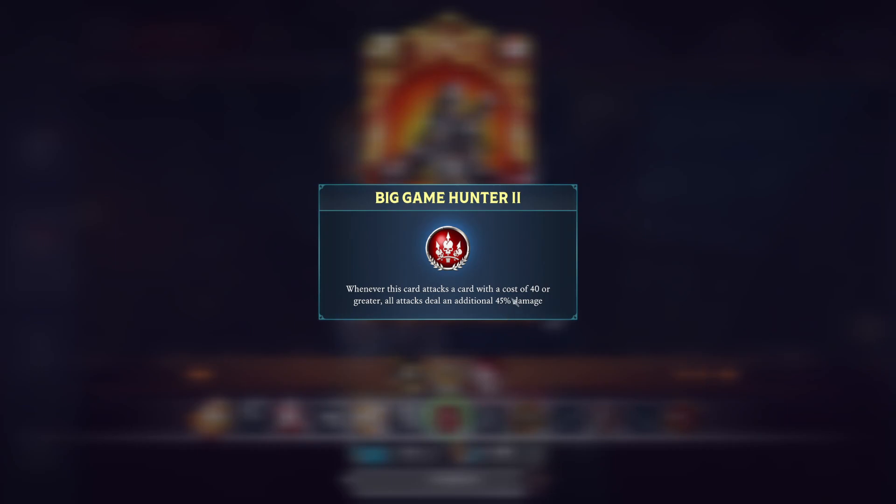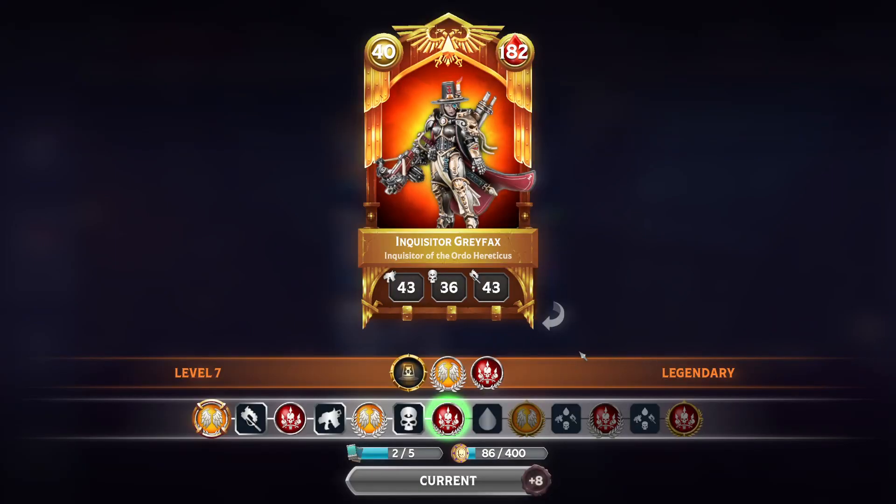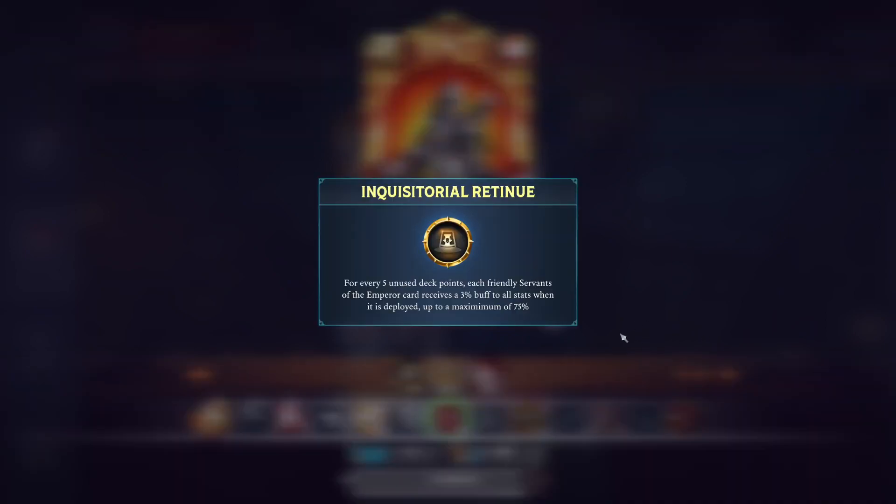Big Game Hunter means that she will do bonus damage to cards whose cost is over 40 points, and that damage will also increase based on the level of the trait. Her flat ability that she applies to the entire game is Inquisitorial Retinue, and this is where a lot of the problems come in. For every five unused deck points, each friendly Servants of the Emperor card receives a 3% buff to all stats when it's deployed.